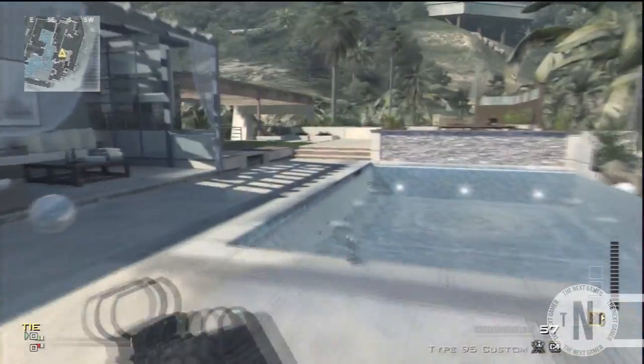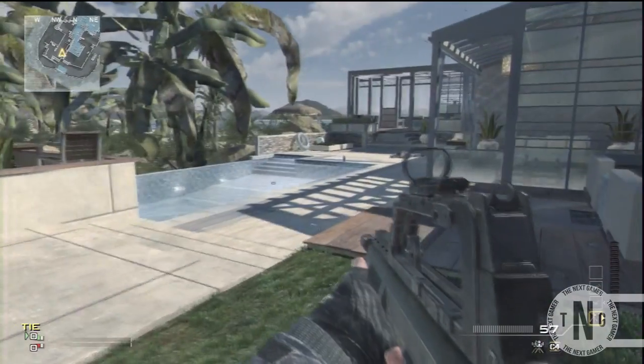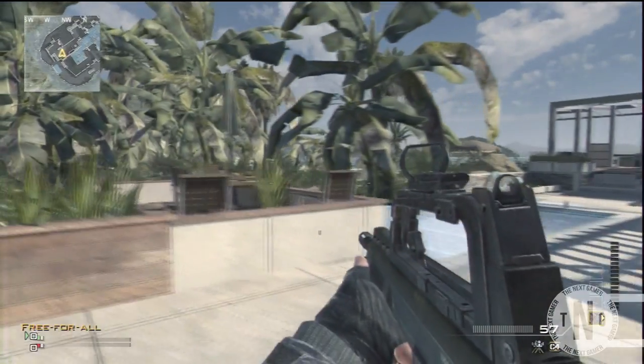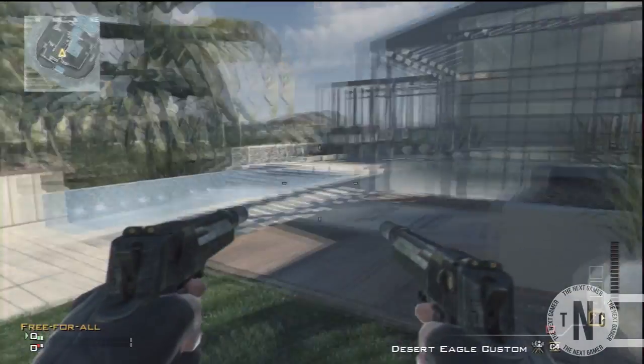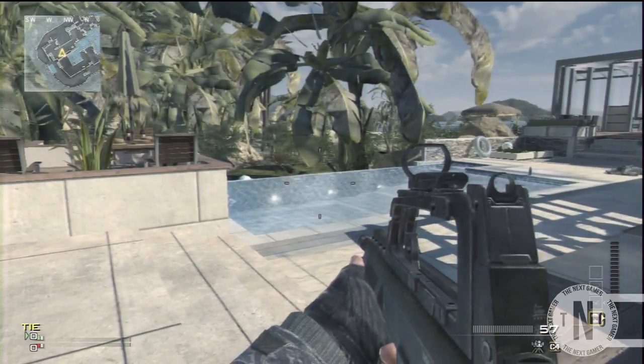Hey, what's up guys, Stig23100 here, and today I'm showing you the easiest way to get no gun on Modern Warfare 3. All you need to do this glitch is you need to have a sentry gun, and you want to come where I am on this map. It is a new map for PS3.